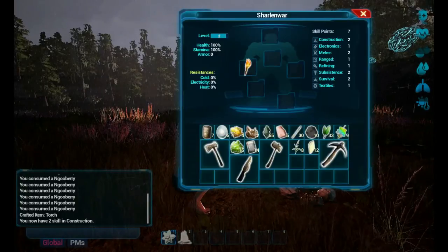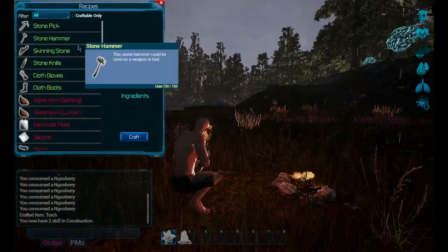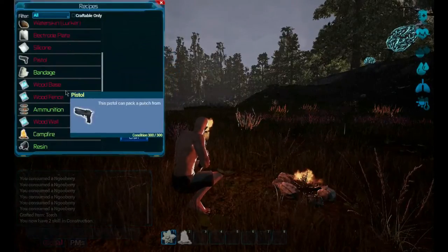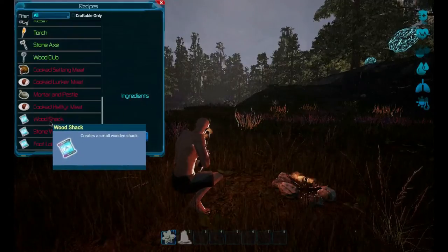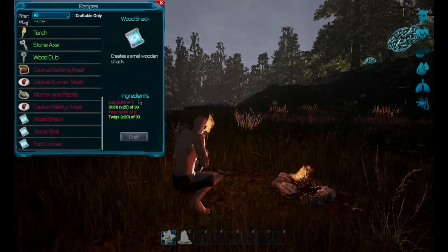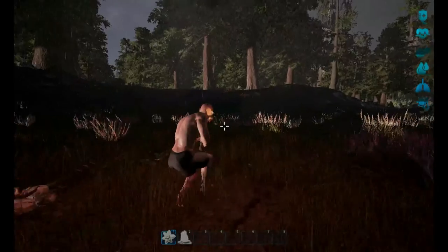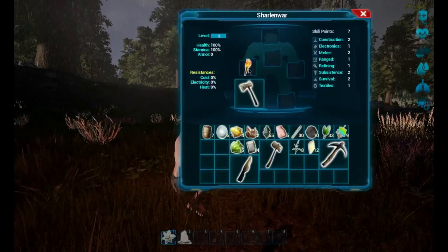If you look at construction, at level two you get a wood shack - let's do that. Going to our crafting with L, it adds the wood shack to the list. We need more logs and more fiber - that's doable. Let's switch to the stone axe and get started.